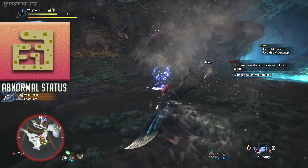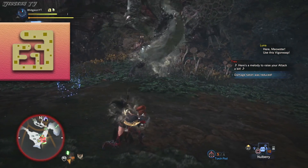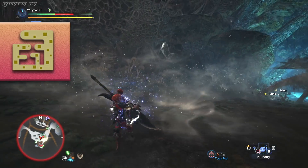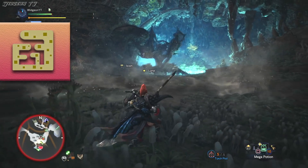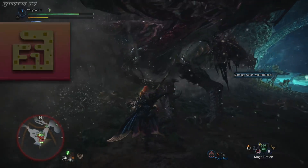Next up we have Effluvial Buildup. This one is given to you by Valhazak when you stand in his dust or when he hits you. This builds up over time and is a pretty devastating blight because it cuts your health bar in half and forces you to leave combat. Luckily this one can be taken care of with a Null Berry — just pop a Null Berry and a Mega Potion and you'll be back into the fight.